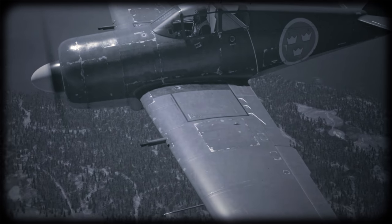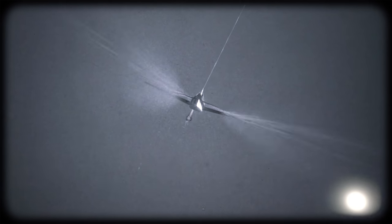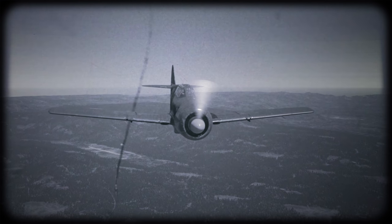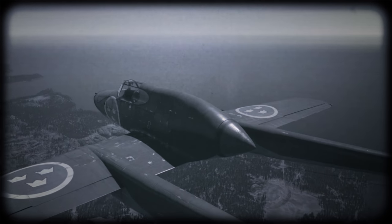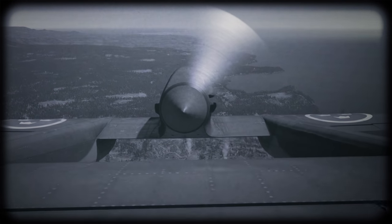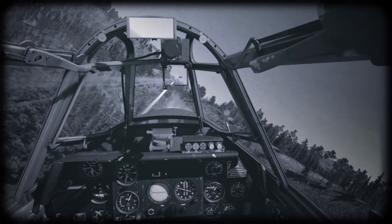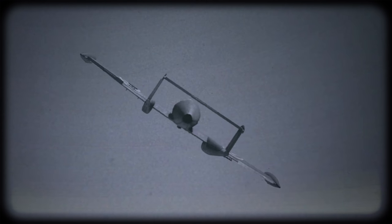Look at the J-22, for example. The Swedes took an engine from the American full-metal Curtiss R-36 and built a wooden fighter — better armed, more maneuverable, and 50 km/h faster than its American counterpart. And all of this despite the Swedes never having made a single monoplane fighter before. Another example: Sweden not only created a prototype but launched full production of an unconventional fighter with a pusher propeller — the Saab J-21. No other country managed to develop aircraft like this so well, let alone install jet engines in them.